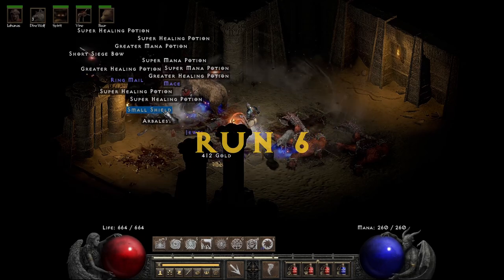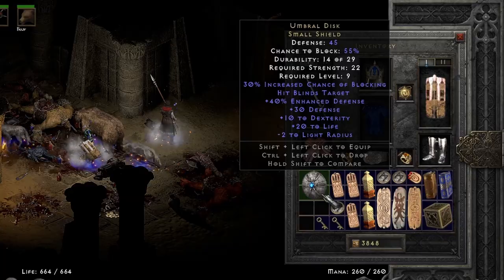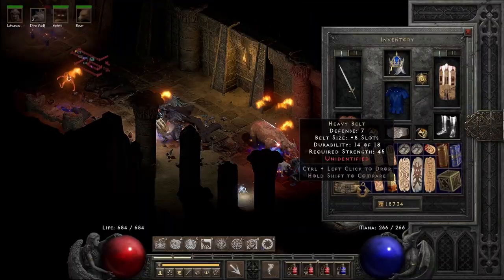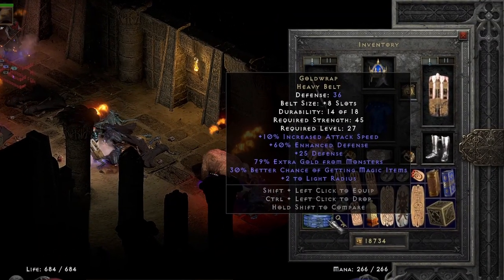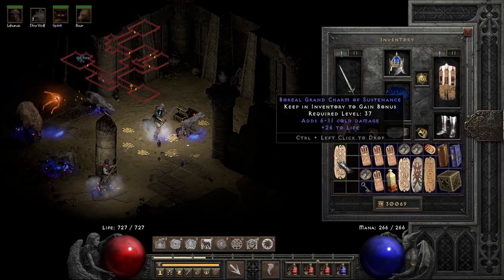Run 6 only produced a pair of normal uniques. Umbral's Disc might be teetering on the edge of useless at this point. Goldwrap is a good addition if you need magic find, but that's basically it. Then a Ral and a decent charm — that was all for this one.